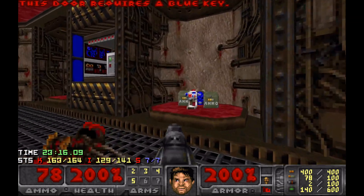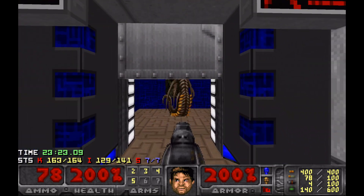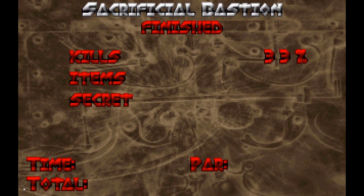We need a blue key for that. Where does the blue key come from? It's over here. I might as well grab these just for the sake of it, although I don't think we're going to need these rockets for this last guy. That's it - 100% kills, 100% secrets. We don't talk about items.